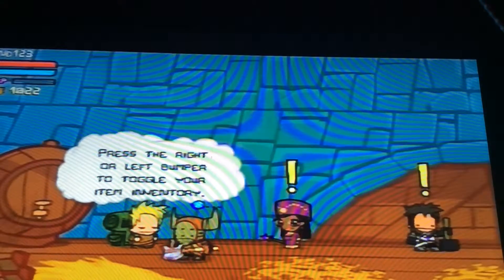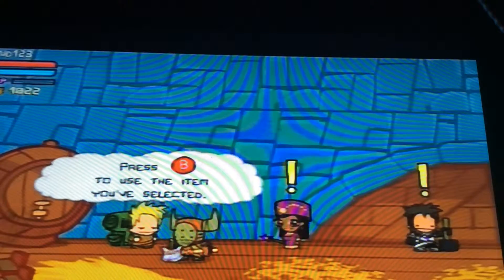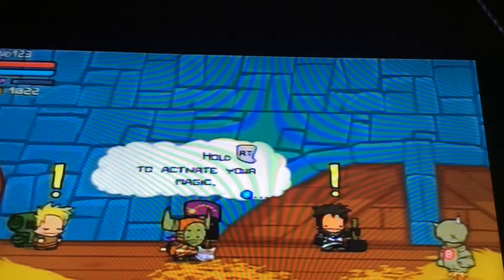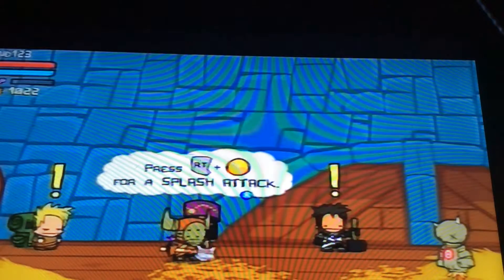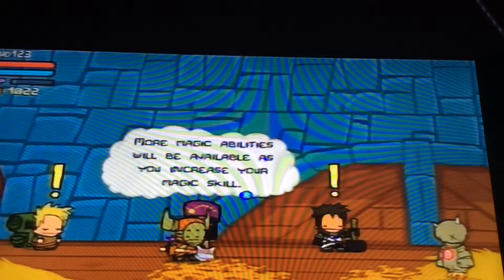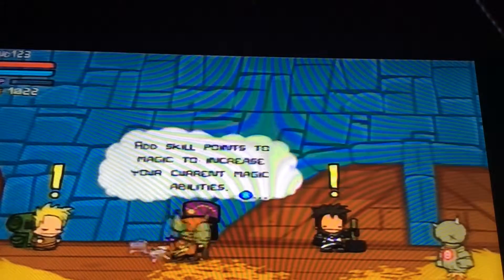He gives you a free potion, then it says press the right or left button to toggle item inventory, then press B to use the item you selected. For magic, he tells you: hold RT to activate your magic, and press RT and Y for a splash attack.